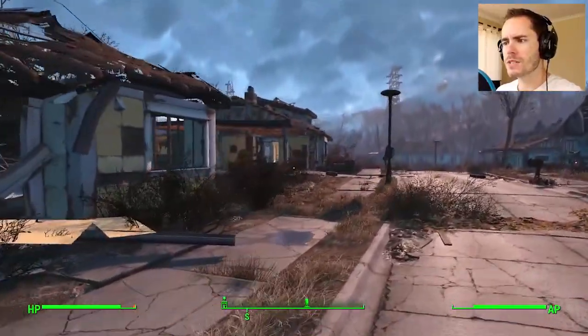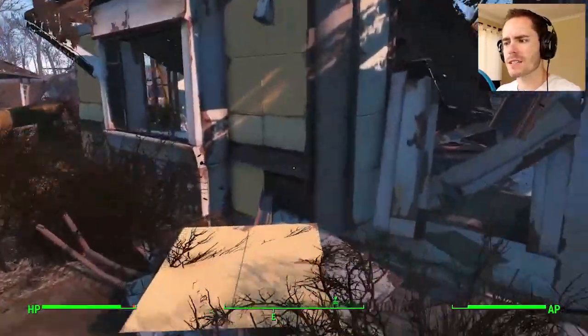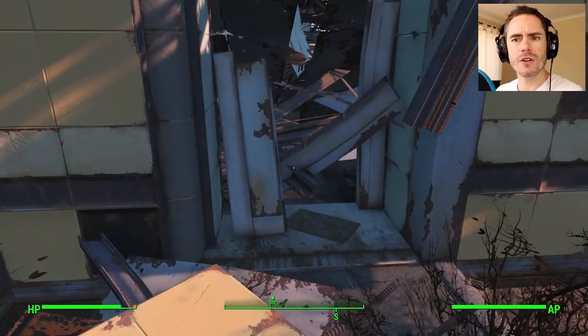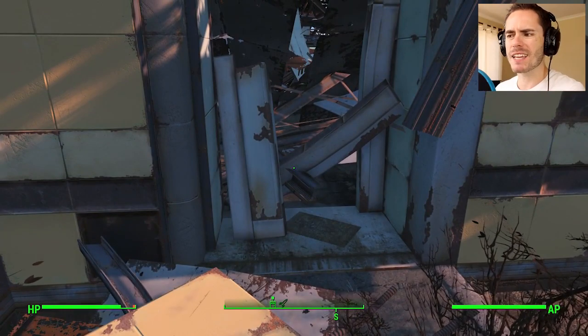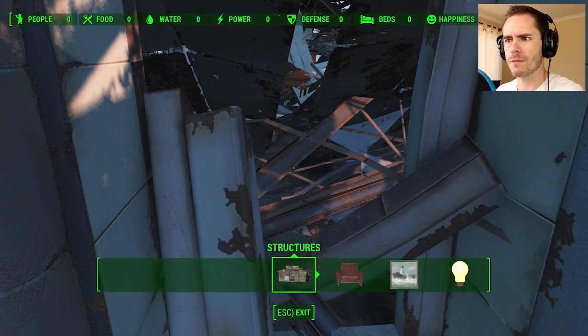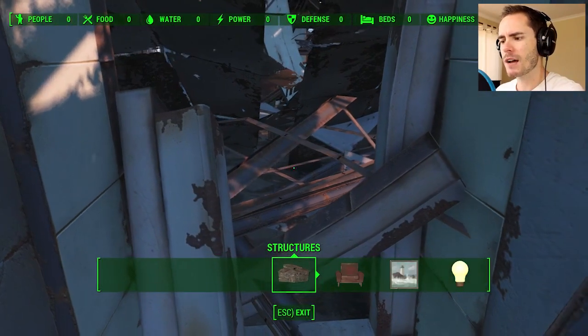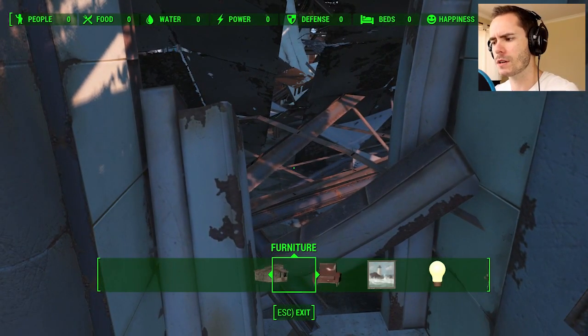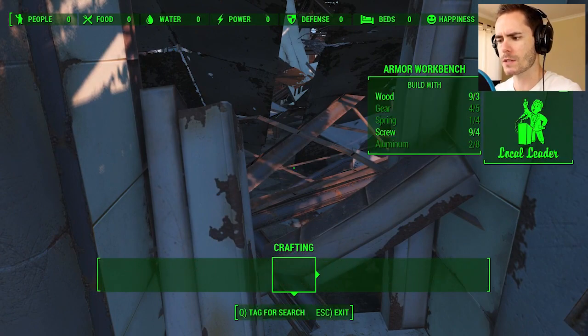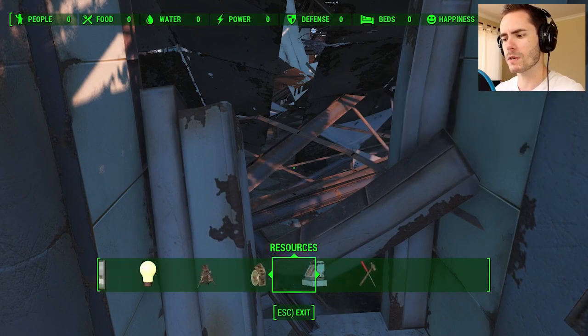I was hanging around some of these houses and noticed that you can actually bring some of them down — you can kind of bust them down for scrap. You do that by opening up the workshop menu. It doesn't look like it's giving me the option to actually scrap this one, though. Maybe I need to go into crafting. No? Okay.